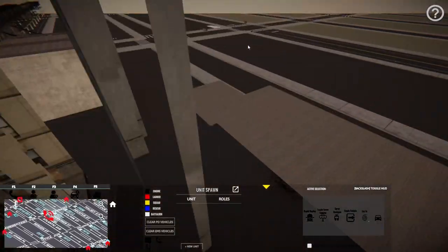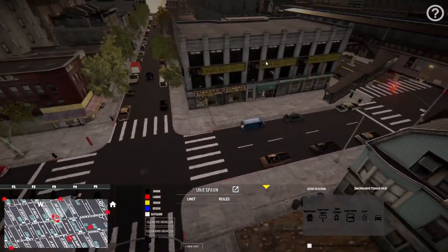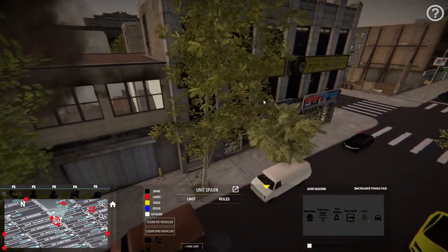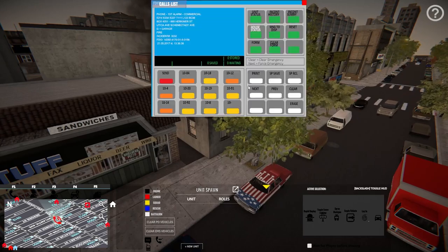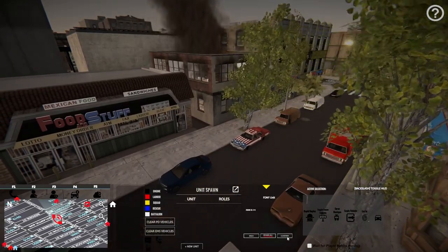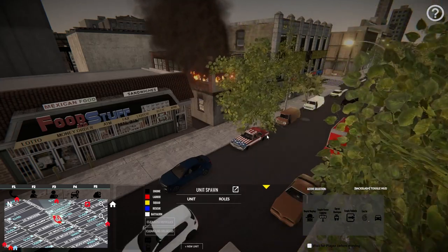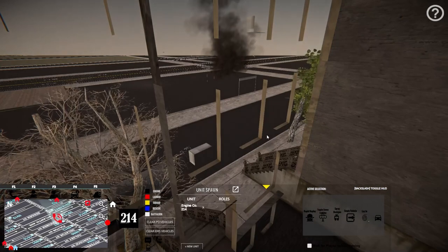Let's pull all those units and go find it - it's just down the street. There it is right here. I saw a fire the other day that I wasn't familiar with at all - I don't think I've ever responded to this one. We needed 214, 234, and 227, so let's hit new unit, FDNY, Engine 214, and confirm. Since I reloaded the game it's going to take a hot minute. There it is - 214 just spawned in, that's why there was that little lag spike.